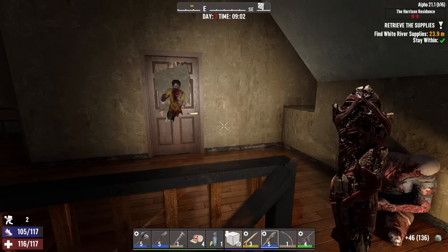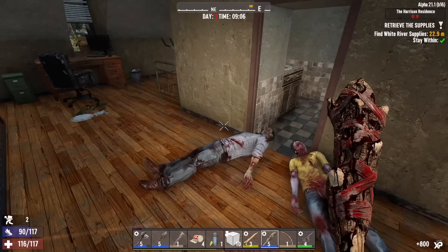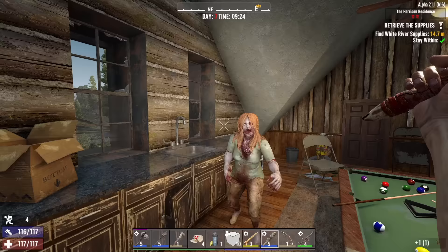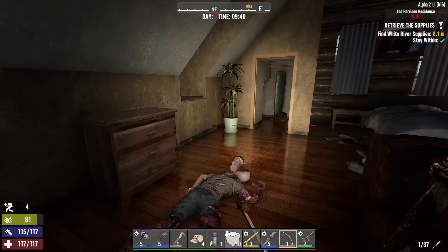A little more clay — all right, let's head up. Zombies in the bathroom, come on out, lay down. A little more leather, a little bit of iron — we can get a mechanical part from this. That's clear. There are the supplies though.